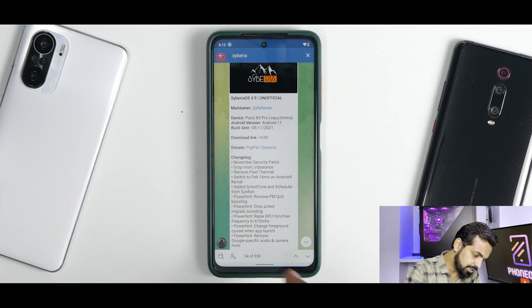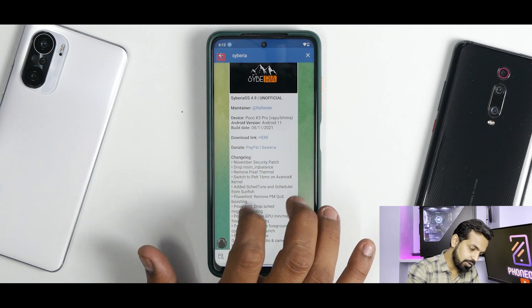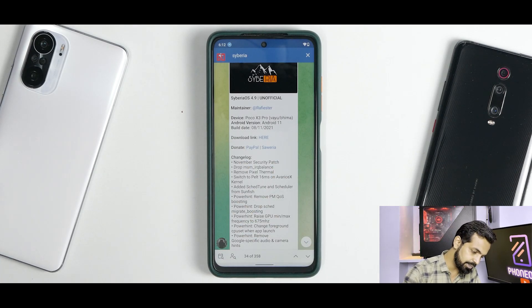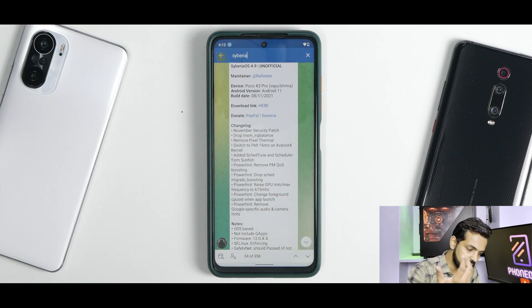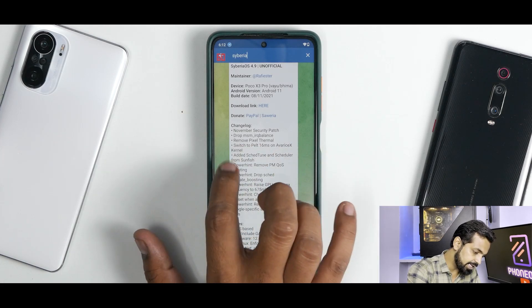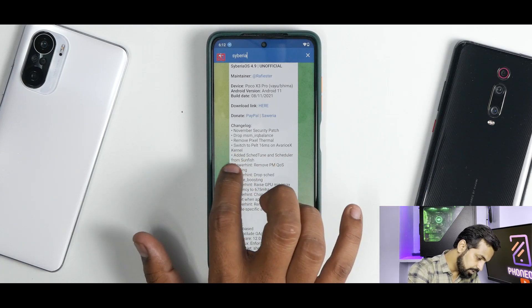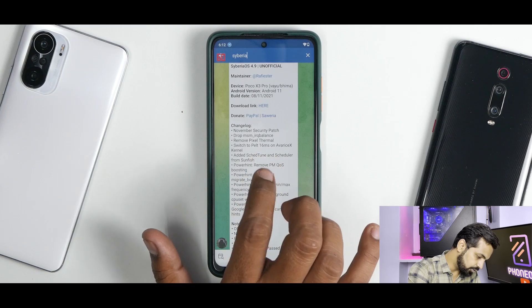This is by a particular maintainer and it's for the Poco X3 Pro. It works on both the YU and DEMA variants. Android version is Android 11, updated on the 8th of November 2021 - so it's a recent build. You can donate to the dev and I would recommend you do so because they are making wonderful ROMs free of cost. The changelog mentions November security patch, dropping MSM IRQ balance, removing pixel thermal, and switching to pelt 16 millisecond on.